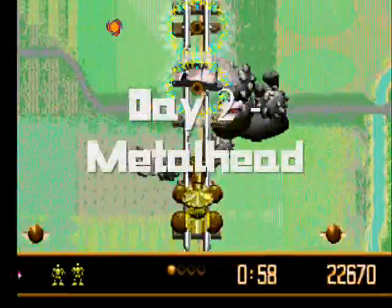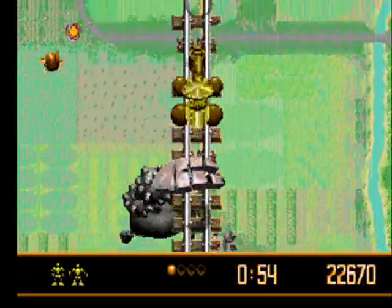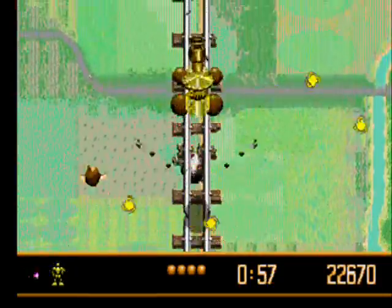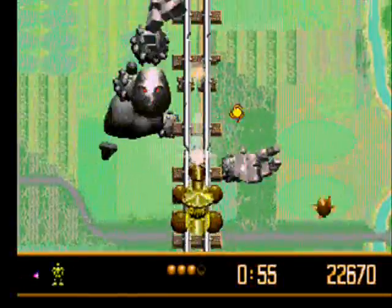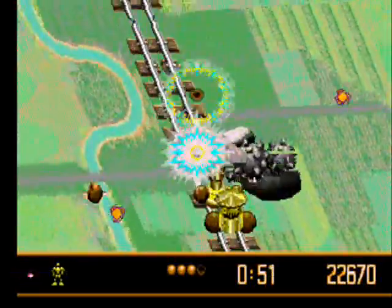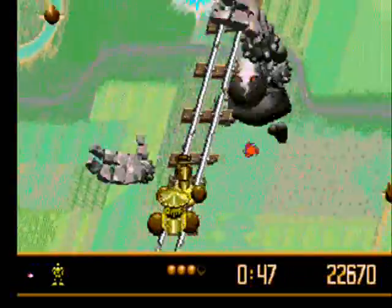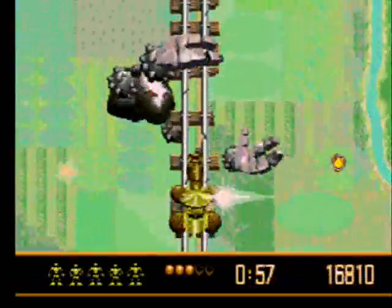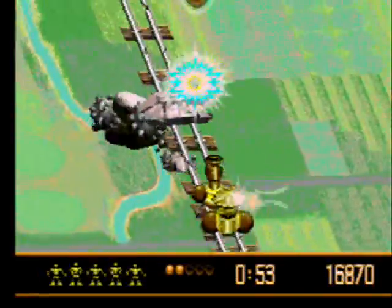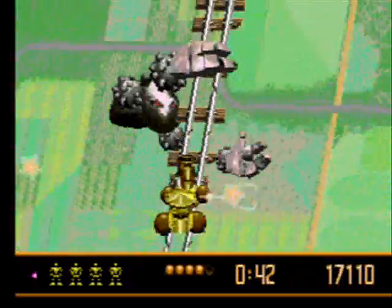The second stage is extremely short. You've taken the form of a train, and this big ass robot Metalhead will try to keep up with you by grabbing onto the tracks. You'll be in continuous auto-scroll type motion, although you can control speed with the directional buttons while projectiles come at you from the sides. Fire straight ahead most of the time to force Metalhead to fall, though he'll regain his grip a few times. Jump over his hands when you get too close and continue firing until he falls for the last time.